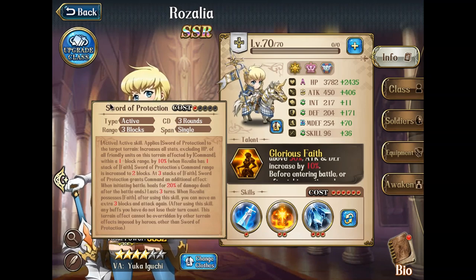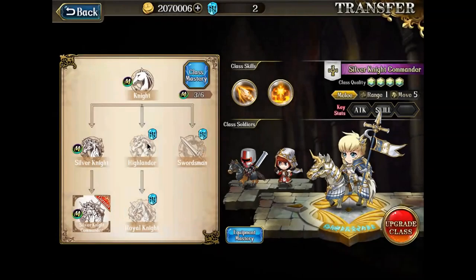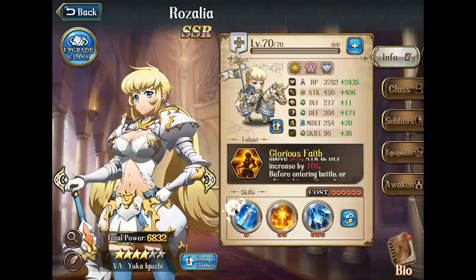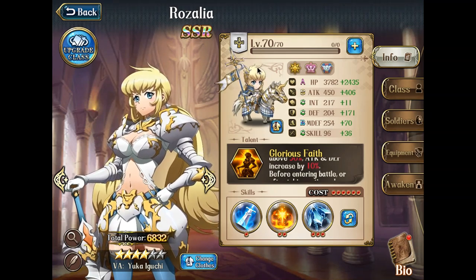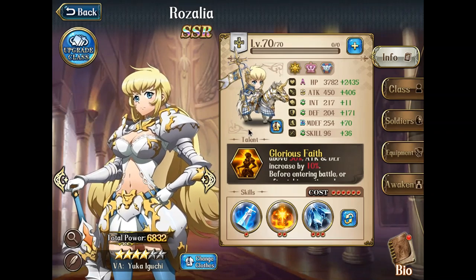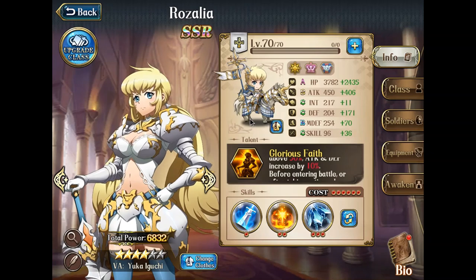She has a one-cost skill called Sword of Protection. This is an act-again skill and it's a regional effect skill. She has two act-again skills: Chivalry, which allows her to move another 3 spots after using the skill, and Sword of Protection, which also allows her to travel another 3 spots. This makes Rosalia one of the highest mobility characters in the game — she can travel 11 spots without any mobility buff. This is really strong.